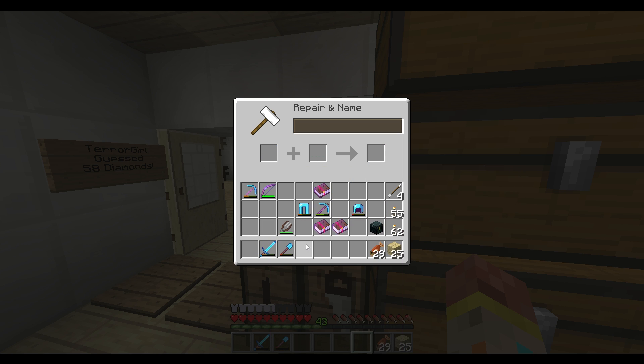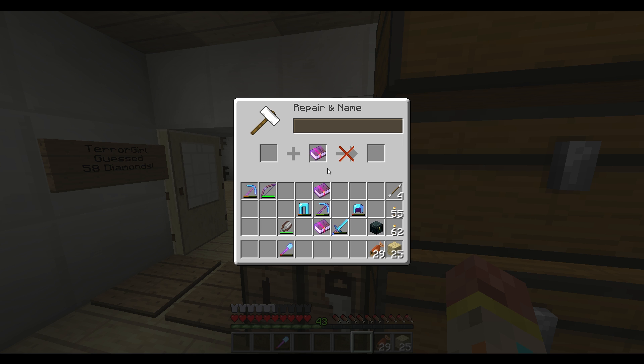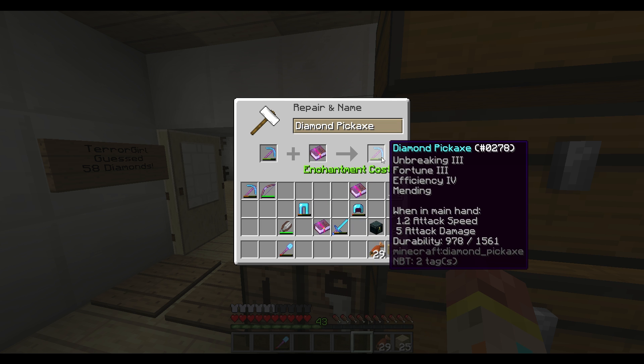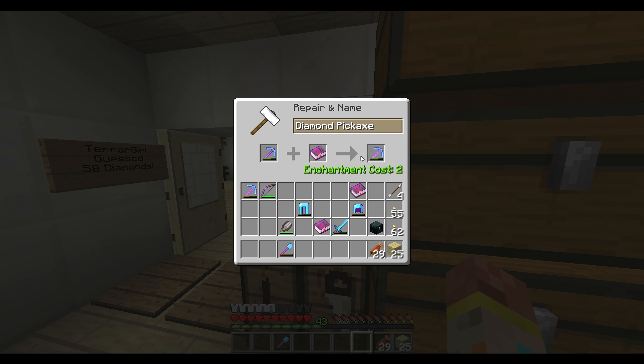Okay one more — we're gonna add Knockback to it. It's a good thing we're saving that for last. And then just Mending on this one — okay, that's gonna add Mending. Then we're gonna add Efficiency V. What should we name it guys? I'm gonna name it Lucky Pick, because it's a Fortune pickaxe — Lucky Pickaxe.